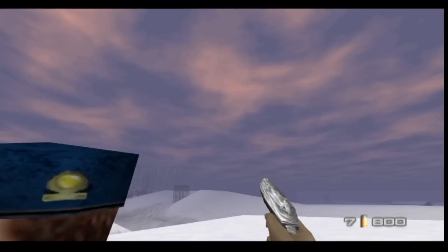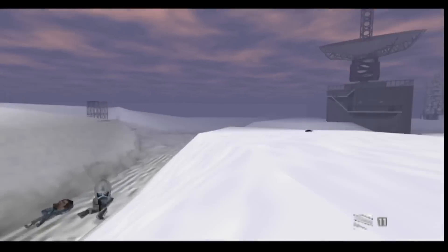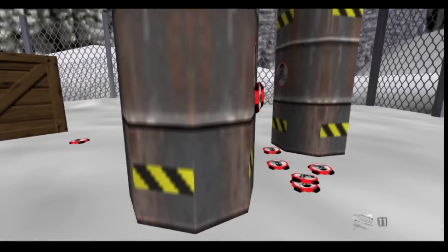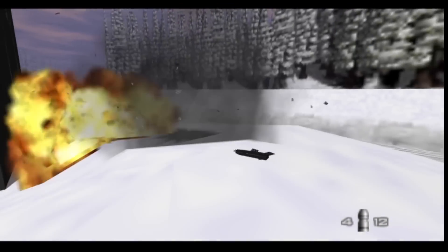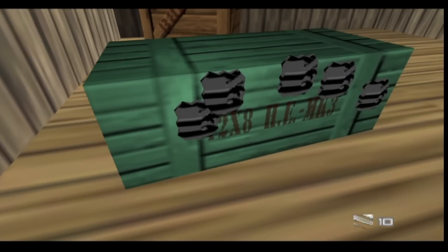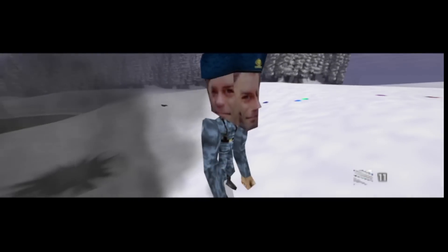My friends, Goldeneye's most broken level nearly crashed my friend's Xbox Series X. Well, maybe not quite, but it did generate some incredibly bizarre glitches that we're going to talk about today. We're jumping back into Surface 1, Goldeneye's unusual stage that seems to break itself through the natural course of play — with faceless guards, bizarre textures, and weapon glitches, including some new ones that we've never seen before on the original N64.